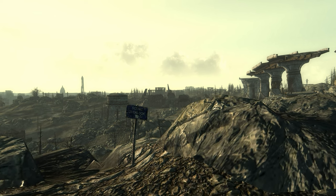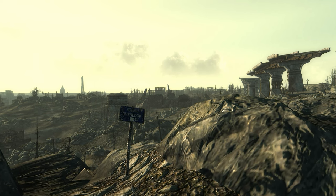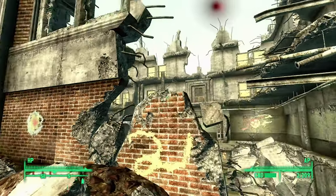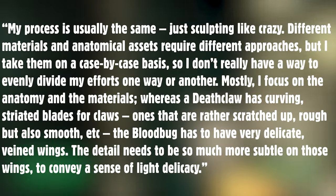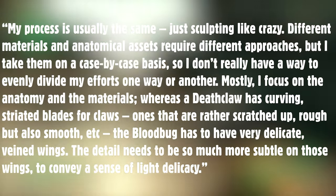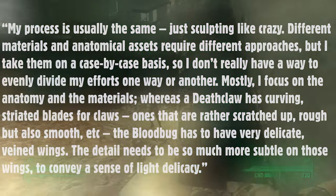Mostly, I focus on the anatomy and the materials. Whereas a Deathclaw has curving, striated blades for claws — ones that are rather scratched up, rough, but also smooth — the Bloodbug has to have very delicate, veined wings. The detail needs to be so much more subtle on those wings to convey a sense of light delicacy.